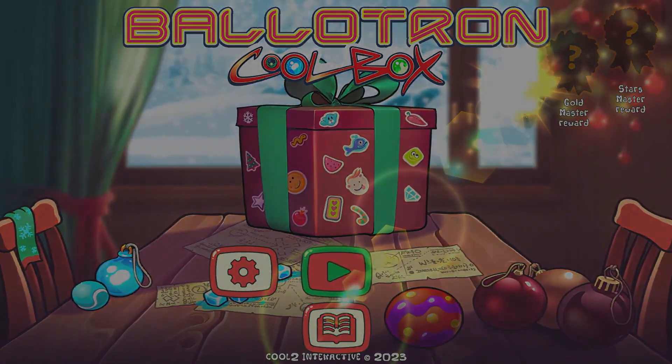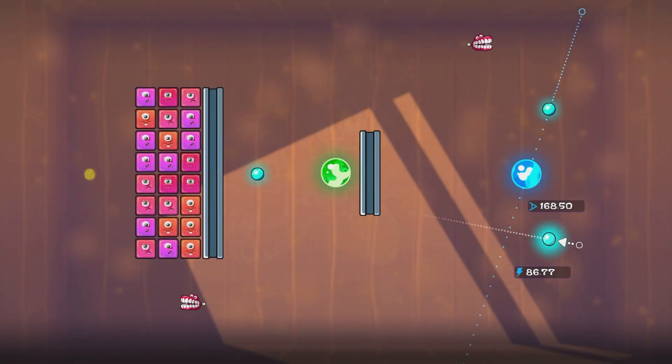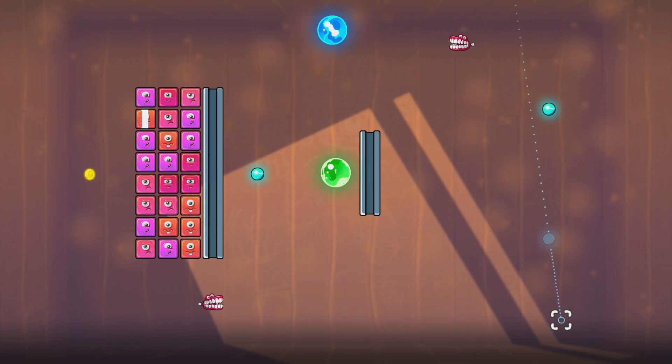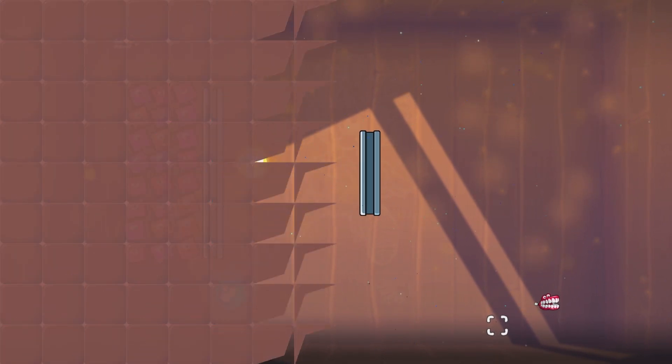Let's go get them achievements. This is level 1 and it is a little bit more complex than what we usually deal with on level 1s of Ballotron. We have to ricochet the bottom right blue ball into the roof. I've paused it so you can see exactly the coordinates I use and we can get level 1 complete.